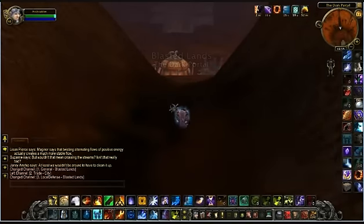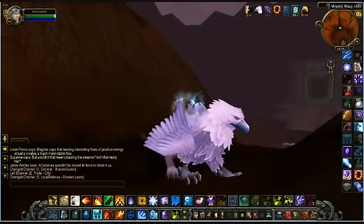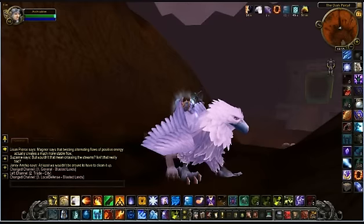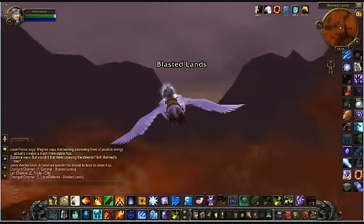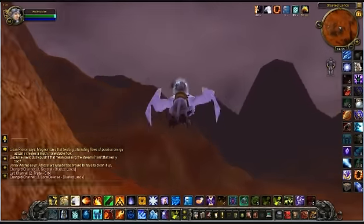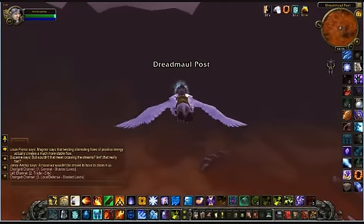I'm just going to show you one other buff. It's not quite as dramatic a damage increase as the Mutated Blood debuff, but it does have the advantage of a much longer duration of full minutes. We've come to Blasted Lands here, just outside the Dark Portal, and we're heading to the Tainted Forest, which is an area added in Cataclysm. There's a whole range of mobs here which have a useful debuff.